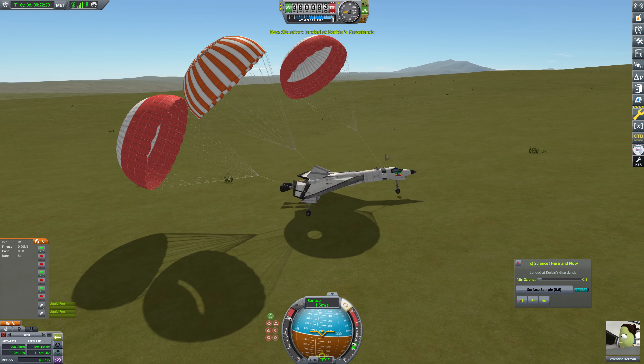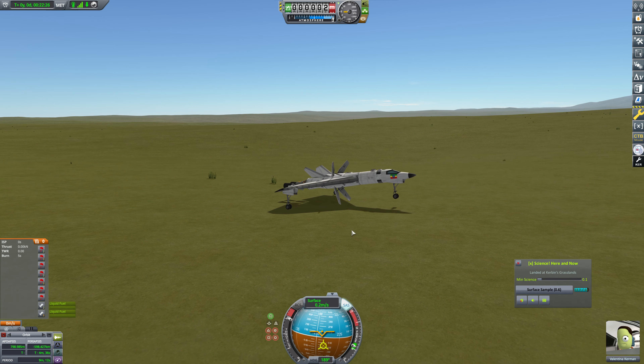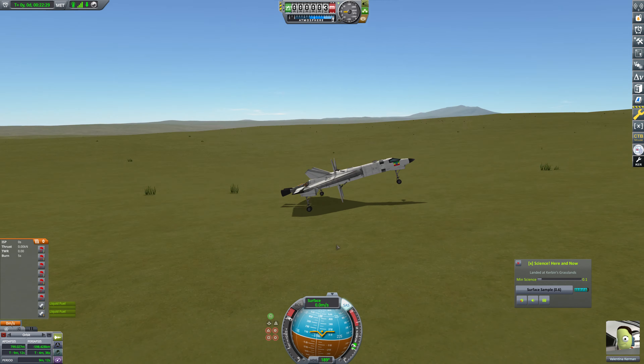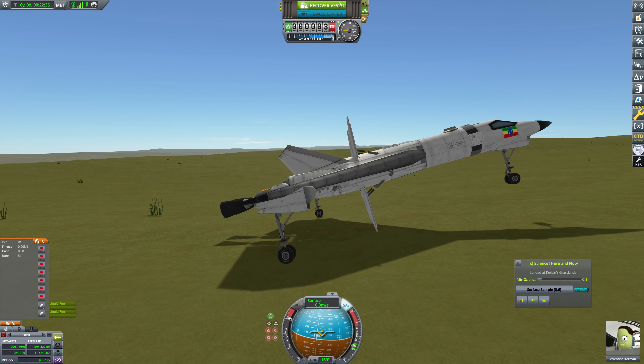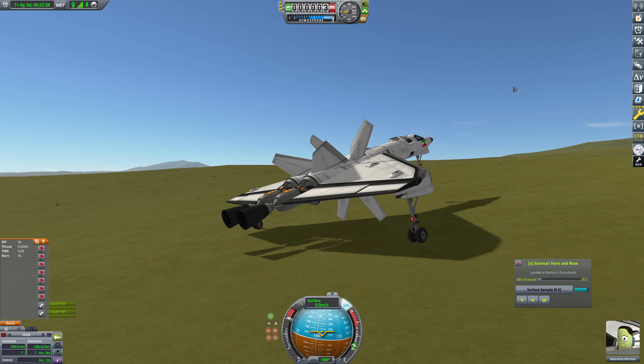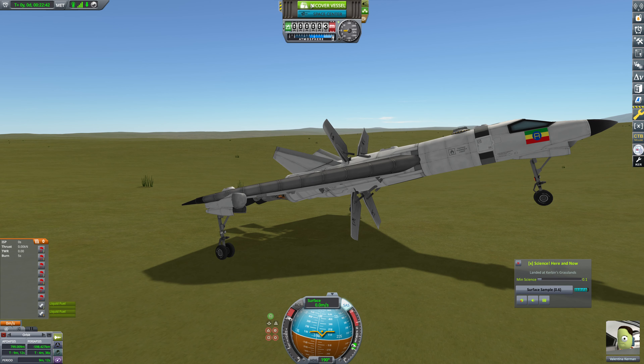Kaboom — it actually didn't blow up the nuclear engines, which I'm shocked about. That is kind of funny. I'm going to call that a successful-ish flight. The landing was awkward, but it overall worked largely according to plan. I think we can safely cross the Corvette off our list now. We do have multiple craft and multiple bases that we'd be able to refuel it at. We've got a Corvette — good to go.